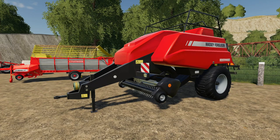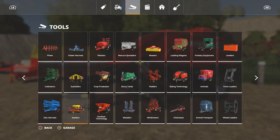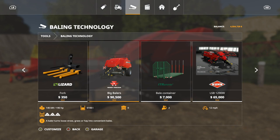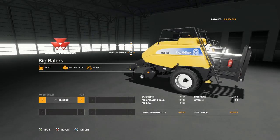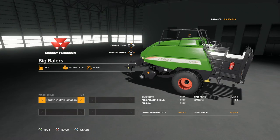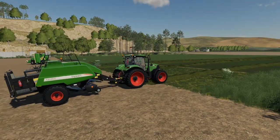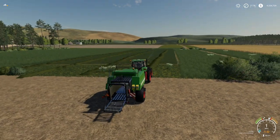Got another game-changing mod — the Hesston big balers pack. You can choose between three brands with different tire combinations. In tools under baling technology we have Massey Ferguson, Massey with floater tires, New Holland, New Holland with floaters, and Fendt with floaters. Yes, that does say 6100 liters. We're going to try it out — got our Case mod decked out in Fendt colors, unfolding the baler, lowering it, turning it on.